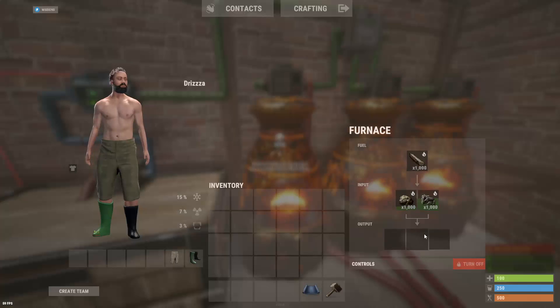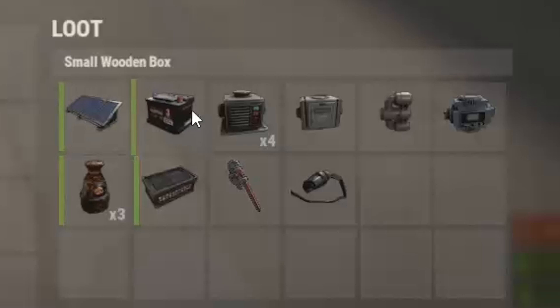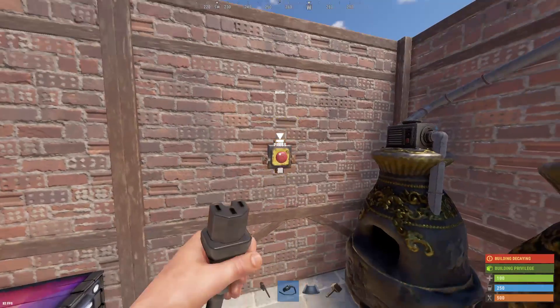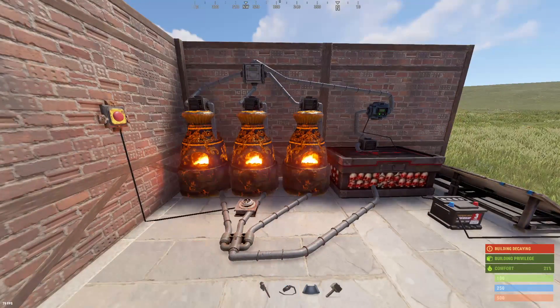Since the furnaces only allow particular resources in each slot, the refined resources will stay in the box and will not go back into the furnace. This is literally all you need to do this — there's no reason you should ever not be able to. And if you come across an igniter or a button, you don't need any power for this at all. You can just put the output into the igniter and light all your furnaces at once if they're in a hard-to-reach spot.